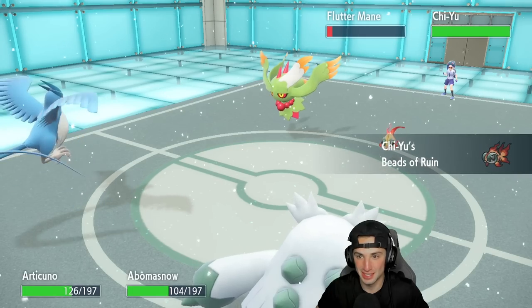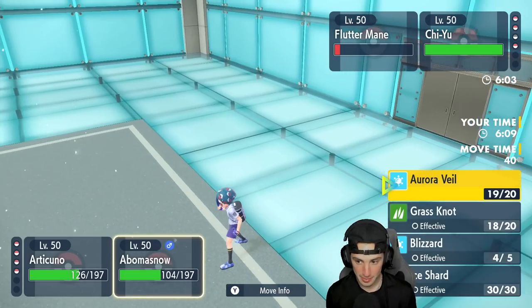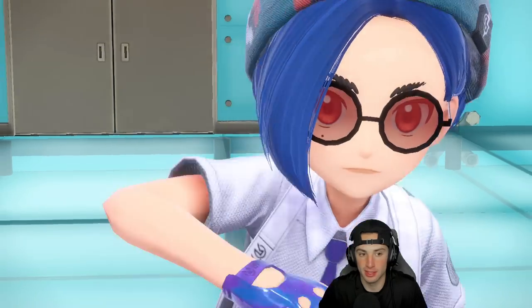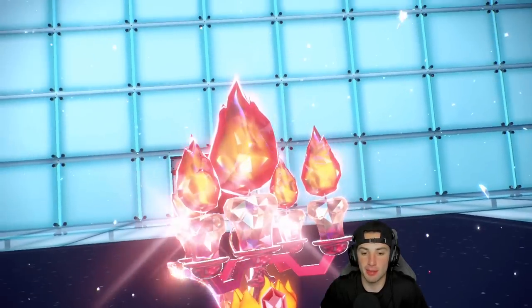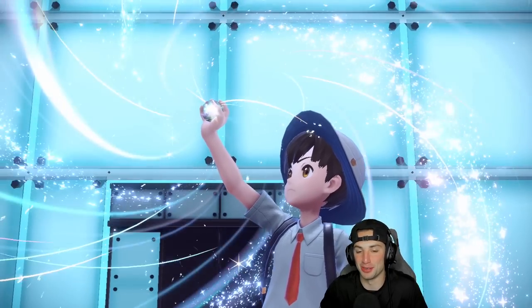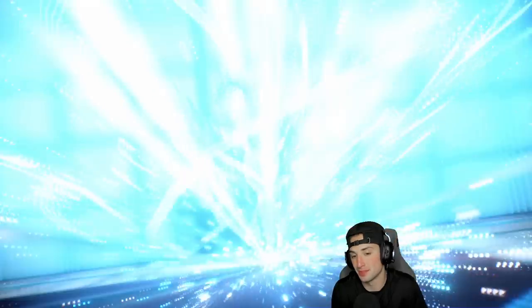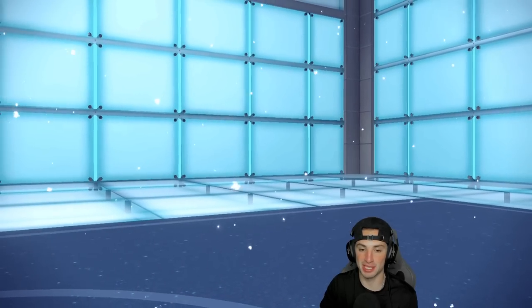Chi-Yu is coming out now — we like it, we love it. Instead of Roosting I'm gonna Tera-lize instead of Tera Blasting Chi-Yu's way, just in case Flutter Mane protects. He's gonna Tera-lize as well, probably into fire type — and yes, staying Fire type. Flutter Mane hopefully doesn't protect so I can Ice Shard and finish it off. We're Tera-lizing as well, getting watery with it. We still have insanely strong Pokemon in the back — Scizor for first turn priority, and Chien-Pao for big damage.